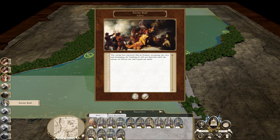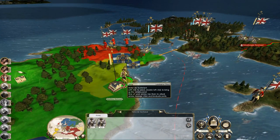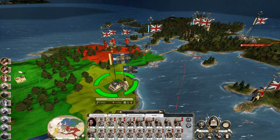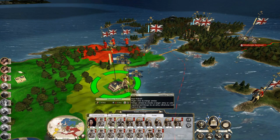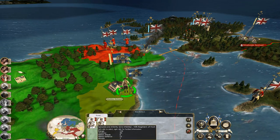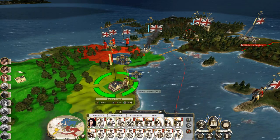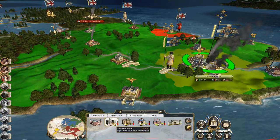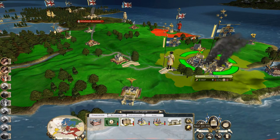Spain and Great Britain — enemy raided Galway, fine. Let's take the two weakest units of infantry, get them out of the city, get the expat infantry to take their place. You guys replenish and let's replenish as much as we can. Let's rebuild Somerset House, let's rebuild the British Museum.